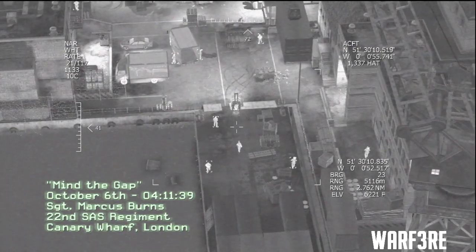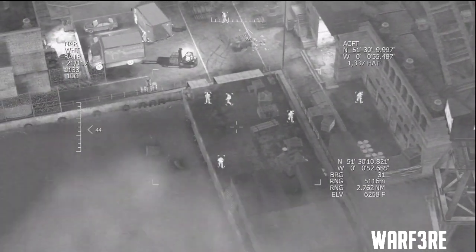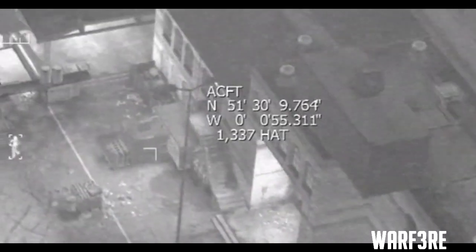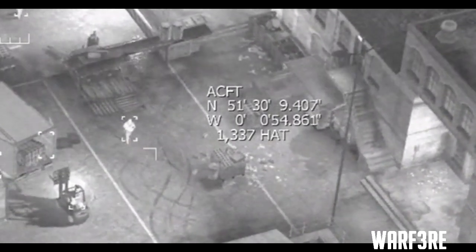Hey guys, Warfare here. I want to show you three Easter eggs in Modern Warfare 3. This is a little one in the campaign when you're in London. In the first part of it, you're in an AC-130, but you get out instantly. In the top right corner, you'll see a 1337 hat. I thought that was an Easter egg, but it's still cool.